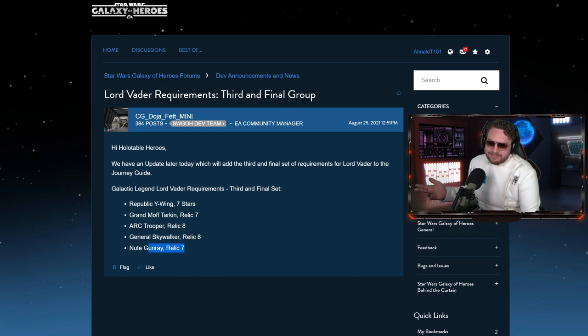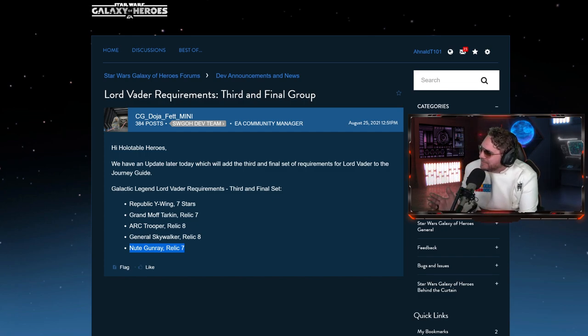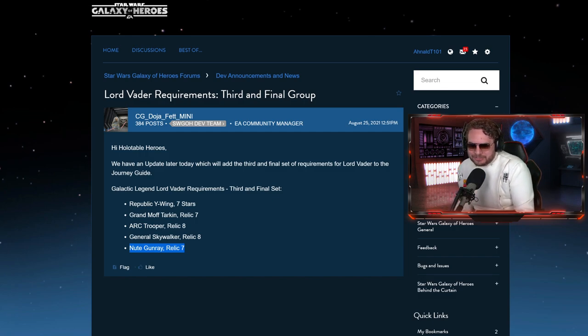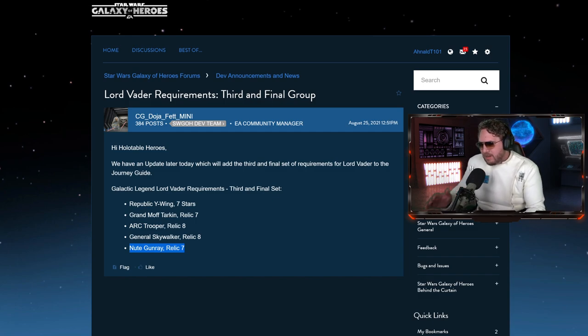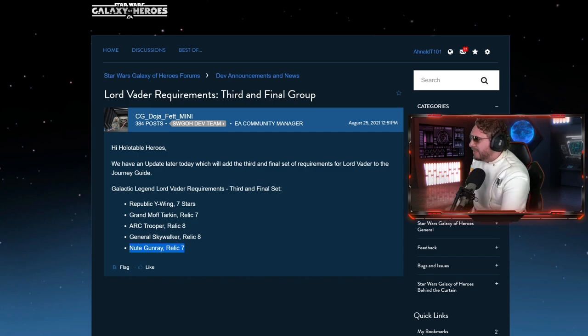I predicted Nute Gunray - but holy cow, relic seven? He's a support character and preferably people like a lesser-relic Nute Gunray so they can try to get metalloid monstrosity off for General Grievous. This is going to be a relic that's not really useful in the game unless this guy gets a capital ship at some point. What a mess of requirements. Let's take a look at the game and see what we're looking at in total.